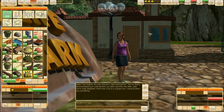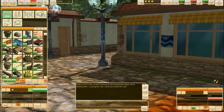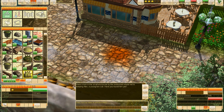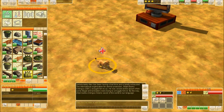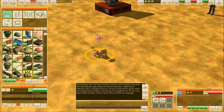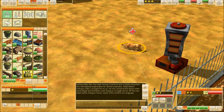'I'm Sophia, the park director's right-hand person. You've clearly demonstrated your commitment. We don't see that very often, and we're really delighted. Have a look in the small enclosure by the restaurant where we're keeping Alex, a young lion cub.' It is getting really laggy. Found him — but it's alone in this gigantic enclosure. 'Unfortunately, Alex has been having a bad time and is totally exhausted. The International Organization for Animal Protection brought him to us. He was seized at the airport when some illegal animal traders were trying to smuggle him in.'